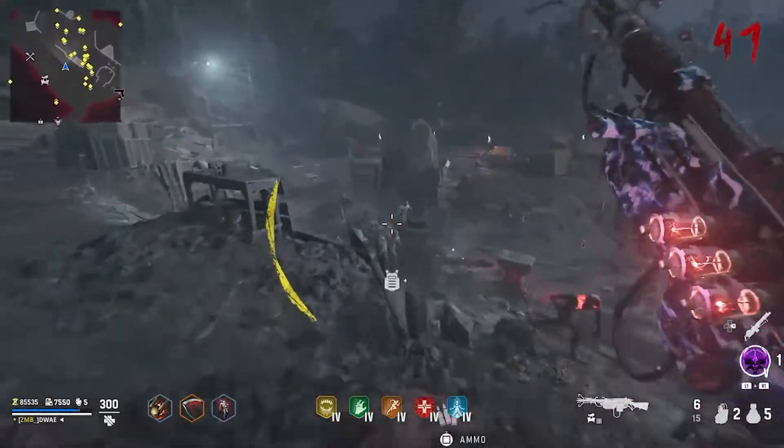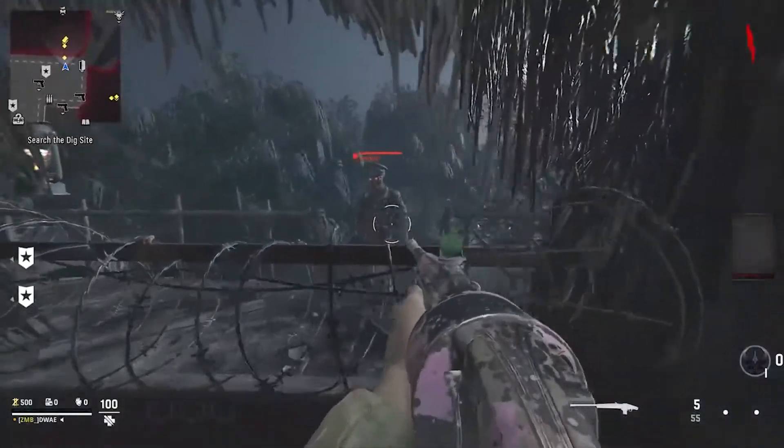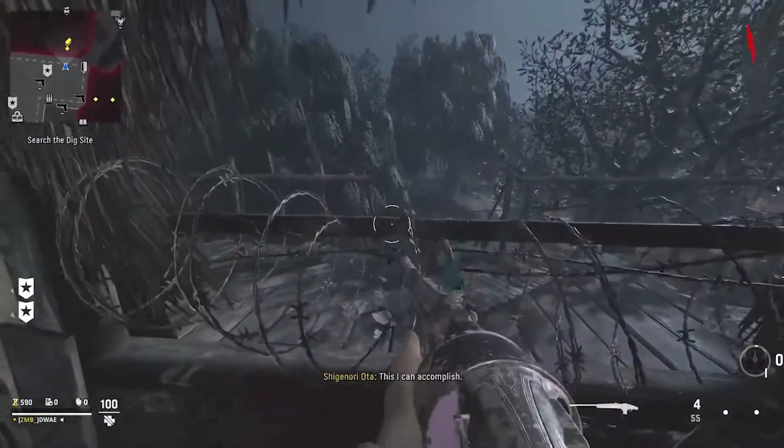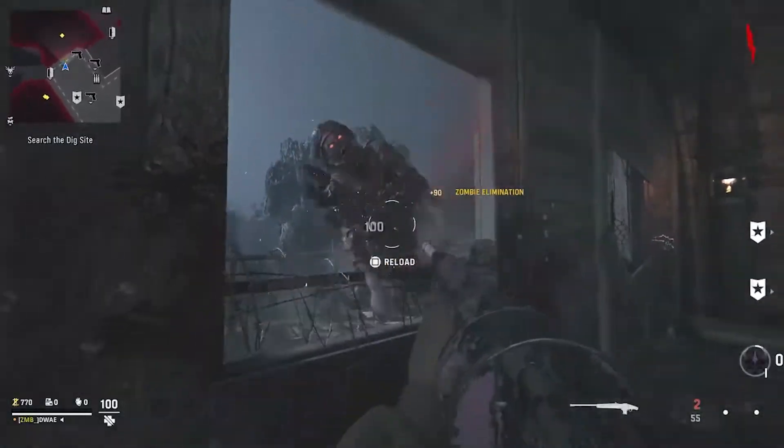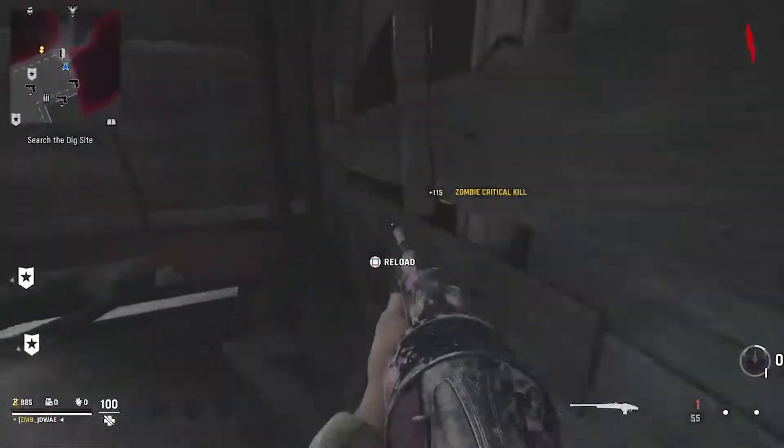Starting off like we do with most of these glitch spots, we're going to be staying spawned until we rack up about 8500 points. This is so we can buy all the way through the Pack-a-Punch and get a table upgrade on our weapon. Once you've got your weapon Pack-a-Punched, you want to head back around to the main hut through the storage hut route.